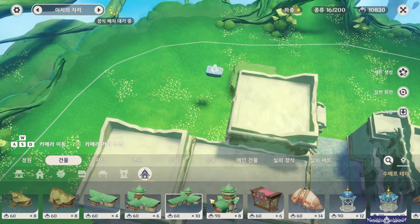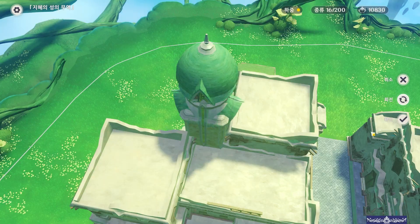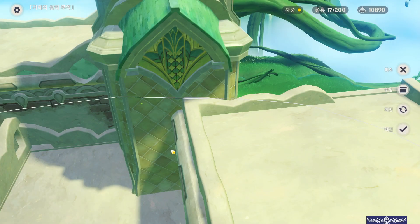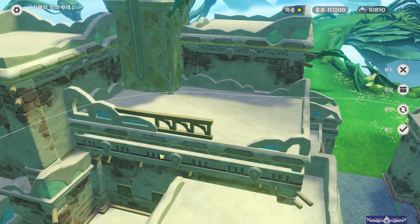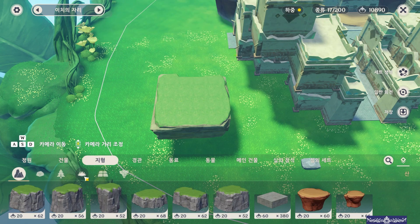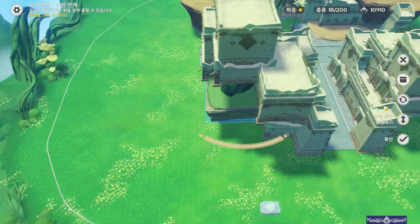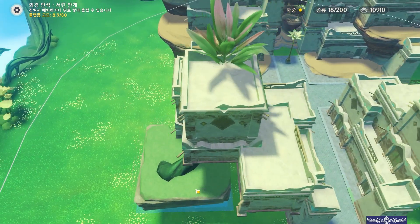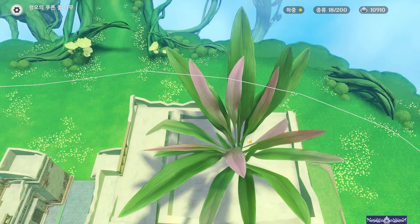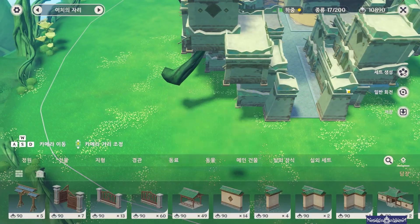There's only one left. Finish by placing a vertically elongated structure. Now we're done with the major structures. Let's take some small decorative elements. First, bring out the trees that match the screen and place them on the floating border. Arrange them on the rooftop that seamlessly blends with the surroundings, just like you see on the screen.